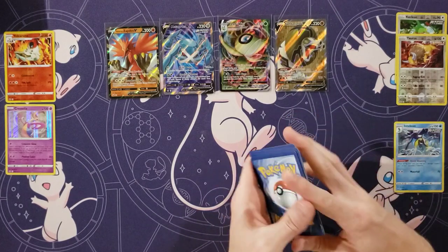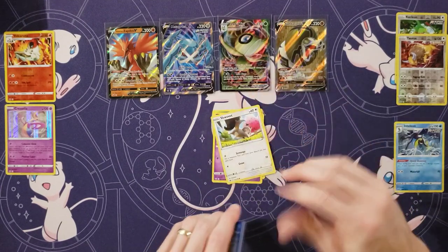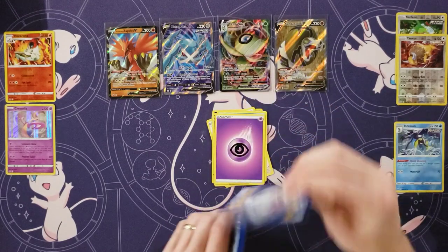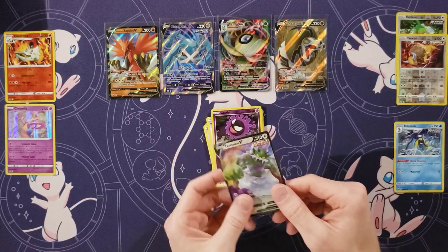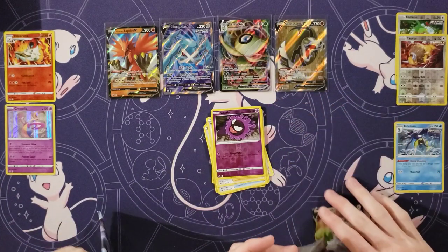Oh yeah, it would be cool to get that alternate art. Koffing. Shuppet. Squovit. Spheal. Swirlix. Energy. Ladian. Welcoming Lantern. Clara. Reverse of a Gastly. Oh, a Tornadus V! Hits back to back — we're up to five.